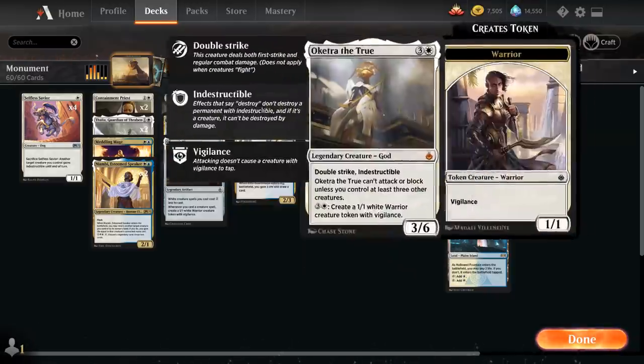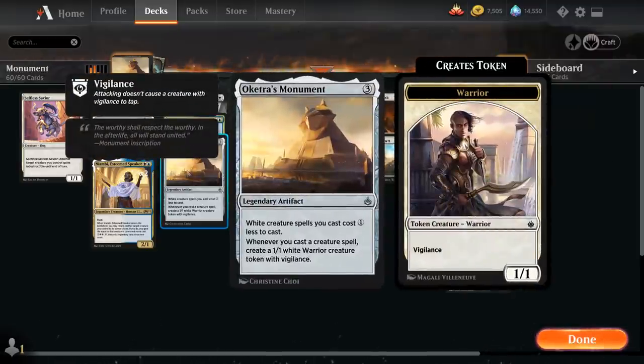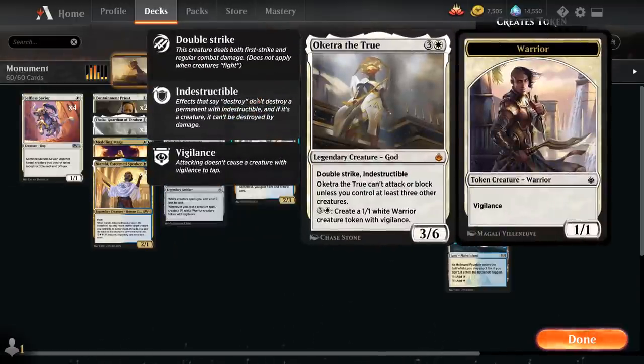We also have two copies of Oketra the True from Amonkhet Remastered — a four-mana 3/6 legendary god with double strike and indestructible, but she can't attack or block unless we control at least three other creatures. She pairs very well with Oketra's Monument, which generates tokens to turn her on. For four mana Oketra can also generate a 1/1 warrior creature token with vigilance, which is another way to potentially self-enable her.